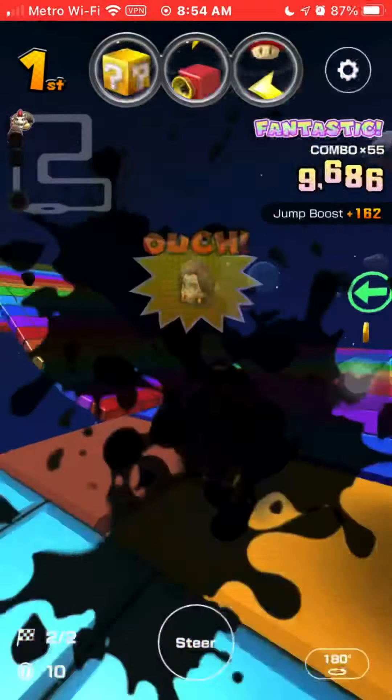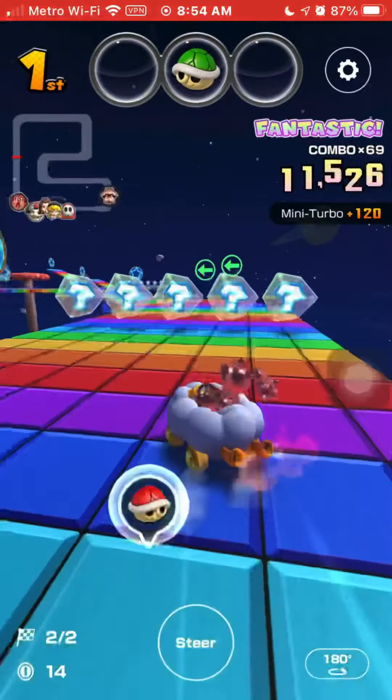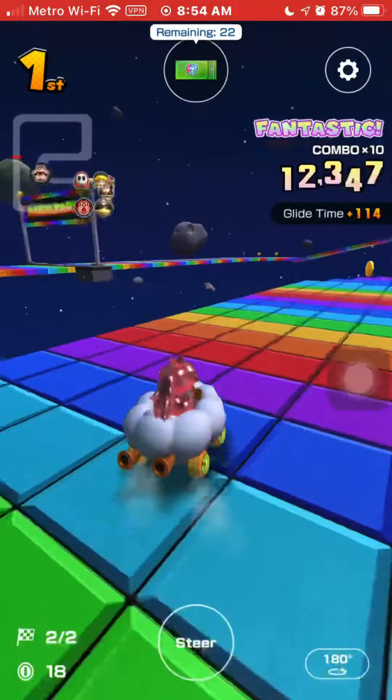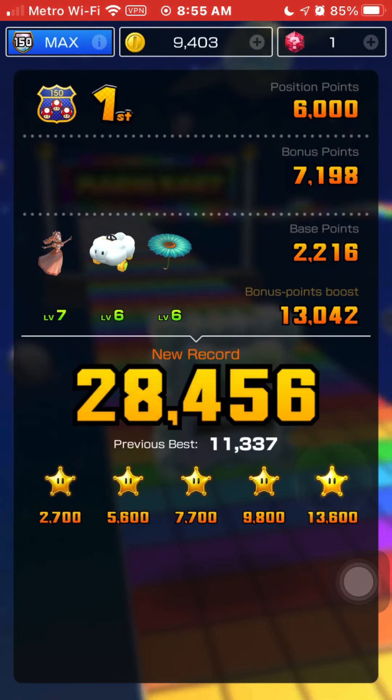We got 2 coins and a Green Shell. This Thwomp almost took me down - almost flattened me. A Red Shell came at me but I managed to dodge it with a Green Shell - it was a close call. Almost didn't make it; I would have gotten hit while gliding. Great technique there. Last stretch - we get a Super Horn Frenzy, which is not the best frenzy compared to the Mega Mushroom Frenzy. But we got first place! My score is 28,456 - I remember getting like 32,000 on this track in Ranked mode one time.